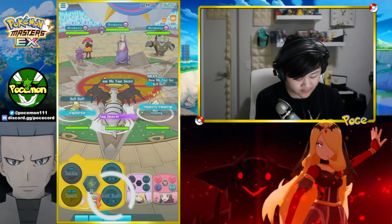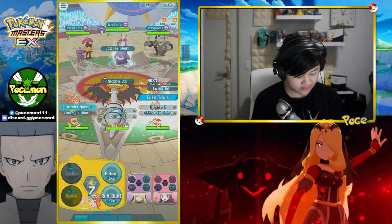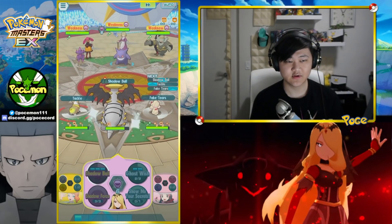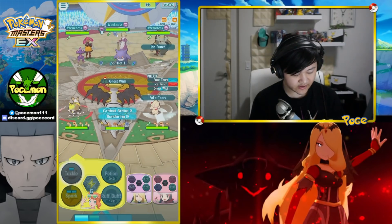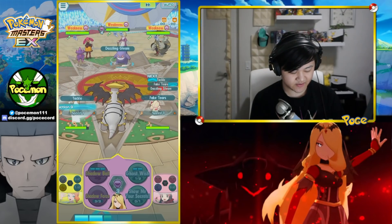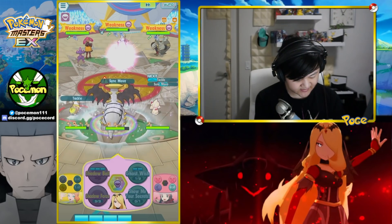Let's start with her trainer move and then get Fake Tears in. Dazzling Gleam — I think that's super effective against us. Regardless, let's tackle in to debuff the opponent's physical defense a little bit. Super effective — that's slightly unfortunate. Now we could set up Ghost Wish over here — basically Ghost Terrain if you'd like to call it that. I probably should have queued Ghost Wish last but whatever. Dazzling Gleam again — they know we're weak against it. Let's get an extra Tackle in for minus three physical defense.